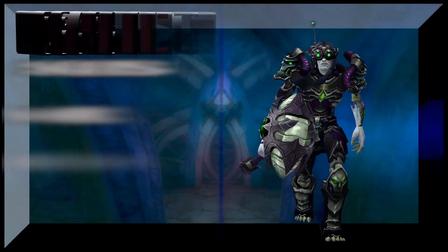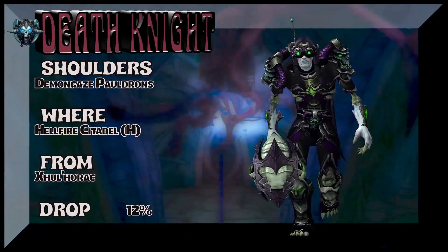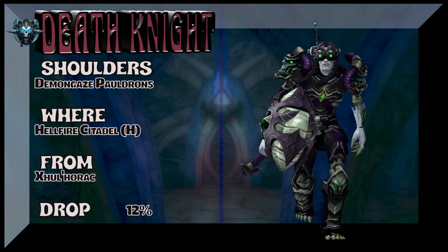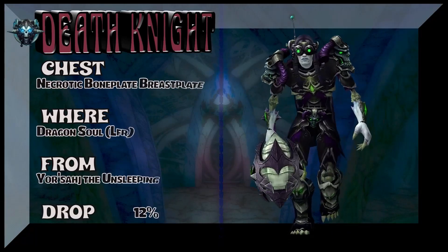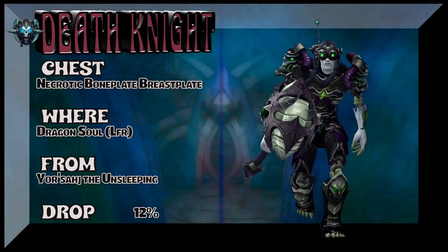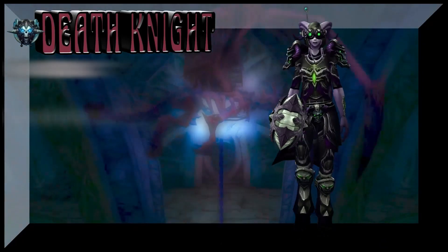A mix of basically two different tiers from two different expansions. Hellfire Citadel Heroic is the first one — Demon Gaze Pauldrons — 12% drop rate. And this set matches perfectly with the Dragon Soul LFR tier set, which is of course from Cataclysm. It drops from the first four bosses — the chest piece is the Necrotic Boneplate Breastplate — pretty easy pickup.